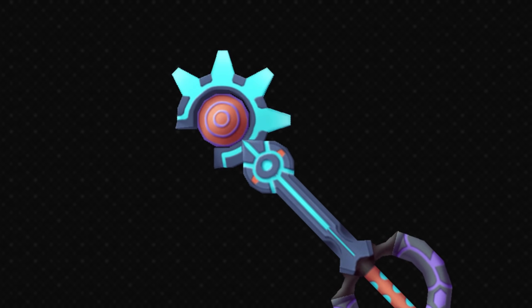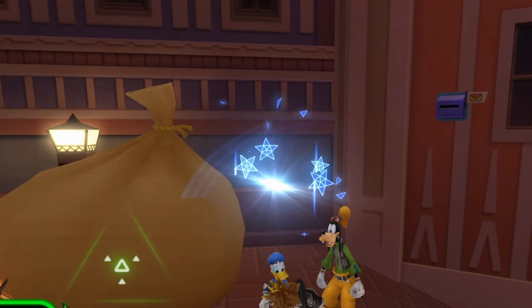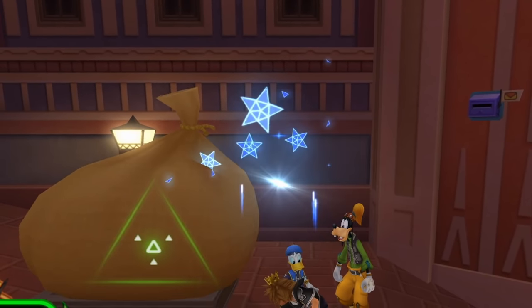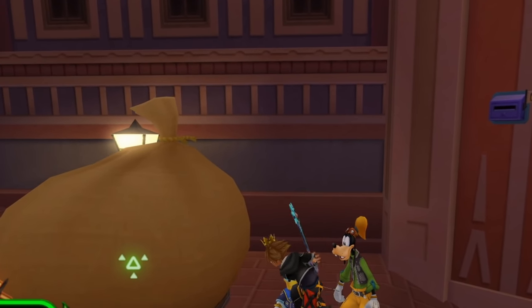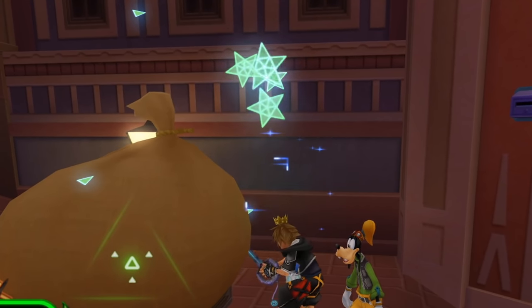The blade is a bit uninspired and not particularly interesting. The chain seems to be some sort of rubbery thing — that's a little bit different — and Tron's identity disc is on the end of it of course. The hit effect is quite nice though — you've got these glowy electronic-looking stars, and the main cool thing is you have these little trails of light looking a bit like they're on a circuit board. I like that. Also the sound definitely fits the keyblade very well.